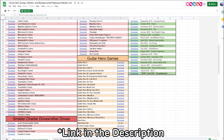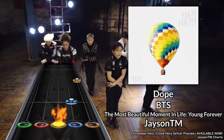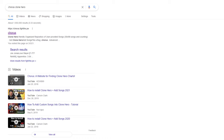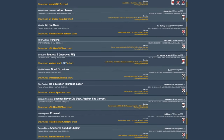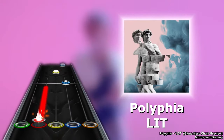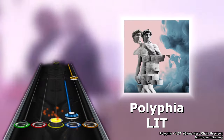Moving on to actually getting songs for Clone Hero, you can find a spreadsheet of dedicated charters in addition to what genre they usually chart. So if you want to exclusively play K-Pop, you don't exactly have to exert a lot of brainpower to find all those BTS charts. Though if you want to look up a specific song, you can go to a site called Chorus where you can download Clone Hero charts from there, and if all else fails, you can just search up Clone Hero charts on YouTube. Whatever method you use, all that you need to do is download the chart, extract it from the zip file, and put it in the Songs folder. If you've ever played Osu, this should sound very familiar to you.